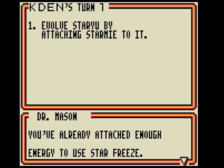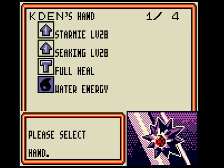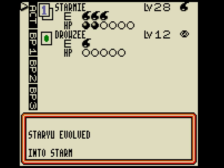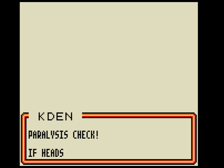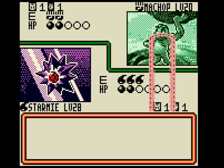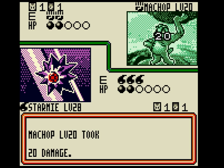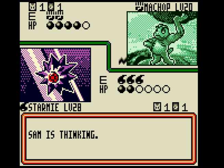You've already attached enough energy for Star Freeze. Attack your opponent with Star Freeze. Starmie evolved — Booyah! You are dead. Paralysis check: if heads, the opponent is paralyzed. Booyah! You can't do anything. I win the duel!